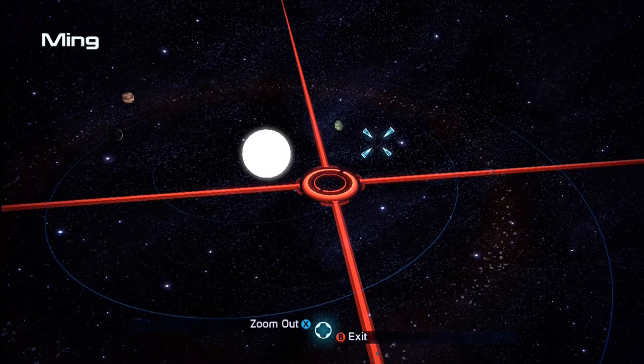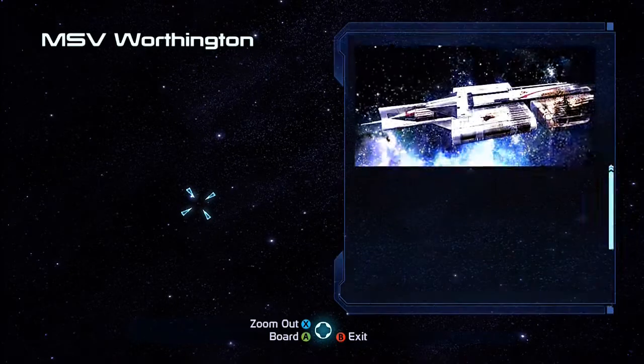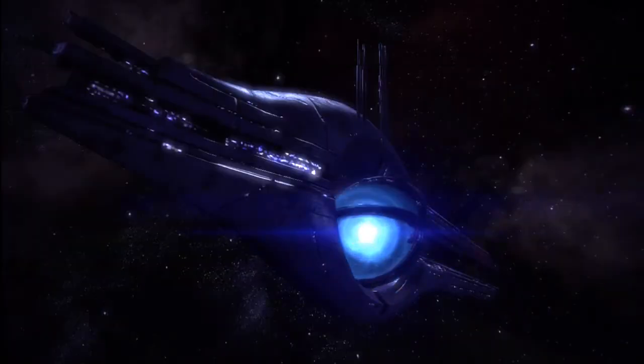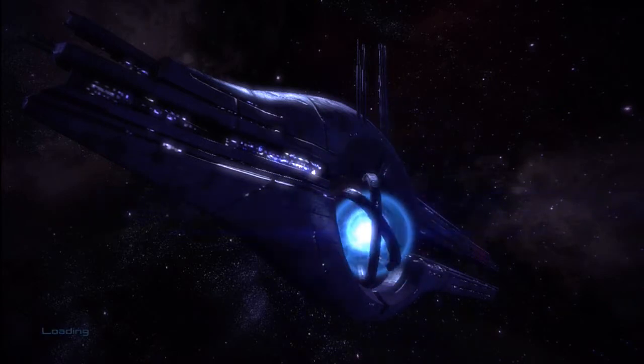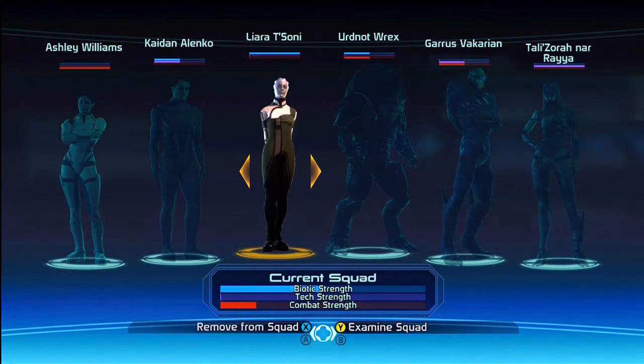While searching throughout the Ming system we've come across the MSV Worvington. Let's go check it out. The Worvington is a Kowloon class modular conveyor of human design, configured for mixed freight and passenger hauling. The ship appears to be in a shut-down state - the main thrusters are cold and it is adrift. Anyway, we can board it so let's see what's going on. We walk on and it looks like they're having a party. Let's bring Liara and Tali for this one.